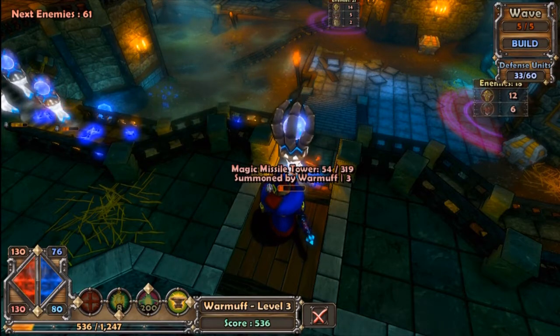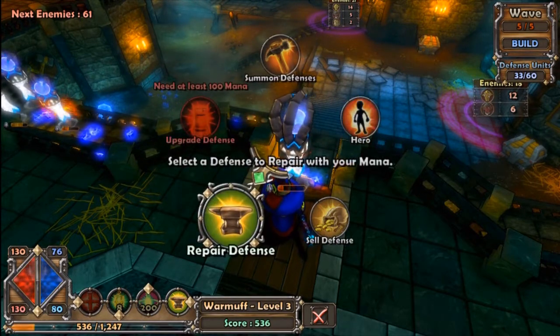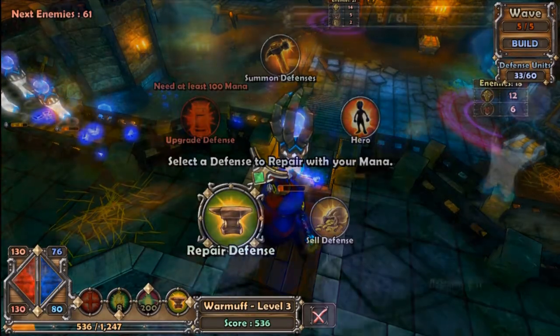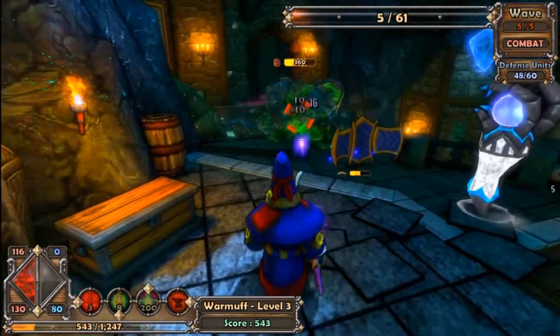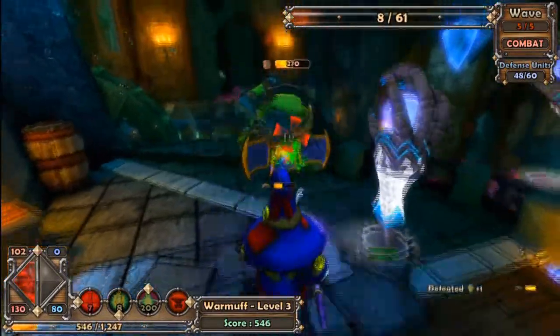It's pretty fun combat. It's simple — you have your special abilities and then your basic attack. Right now I'm playing the Apprentice, which is basically a mage, but you also have the Squire who's like a knight.